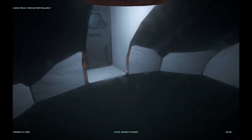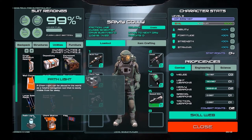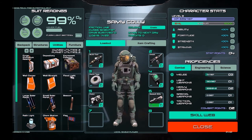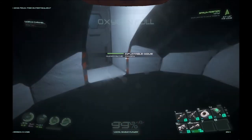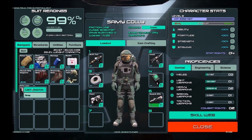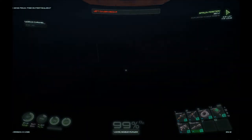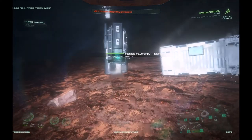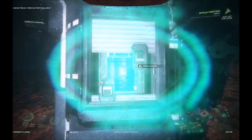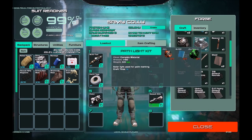What you need to do — because you can't actually build it yet, if you look at utilities — is we have to build this at the forge, but you actually have to right-click on it and say 'learn blueprints.' Those will now go away and it says you've learned new blueprints. And when you go to the forge, you will see a path like kit.